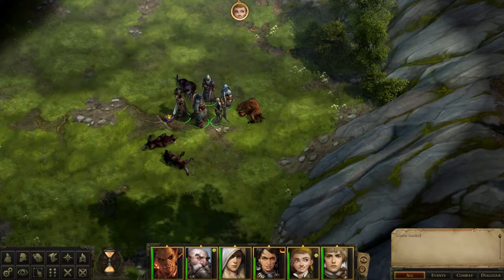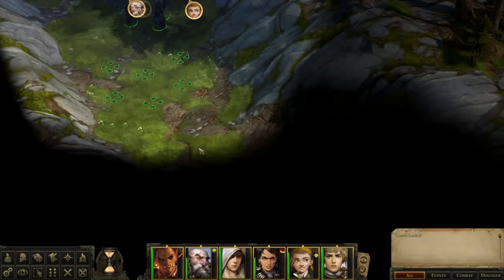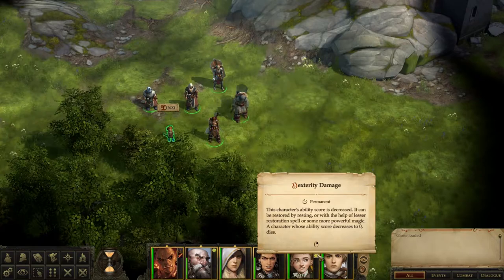Hello and welcome back to Pathfinder Kingmaker with me Barton. Let's grab everybody and start moving out of here. So what does this mean? Dexterity damage - by resting or with the help of Lesser Restoration. Do you have Lesser Restoration? Doesn't look like it.